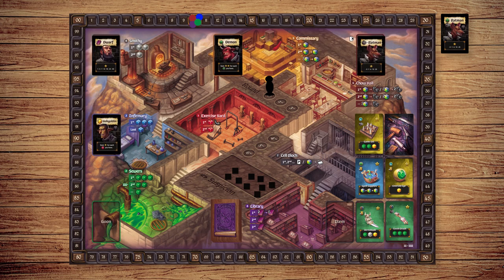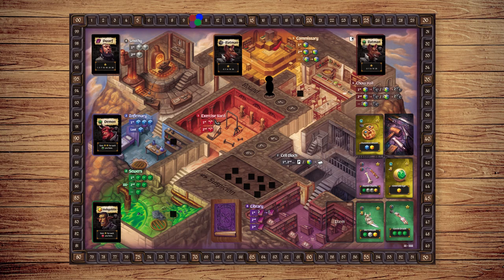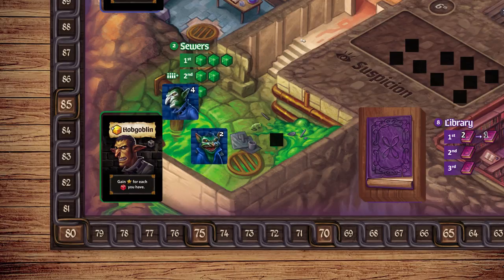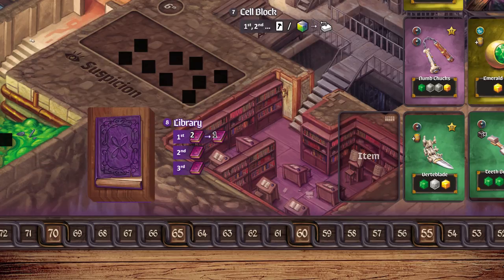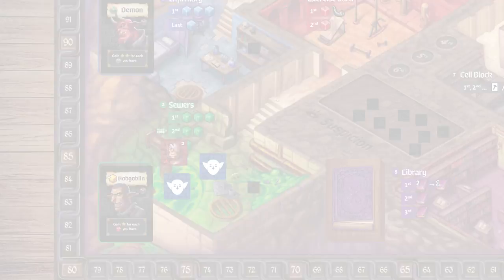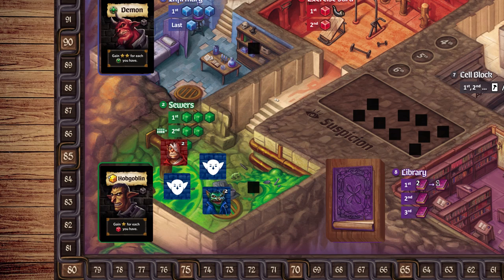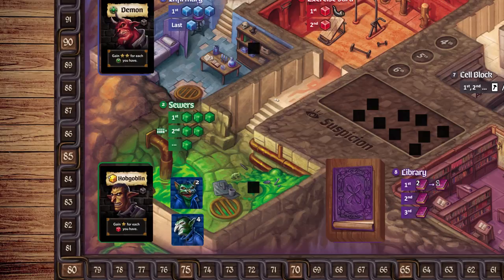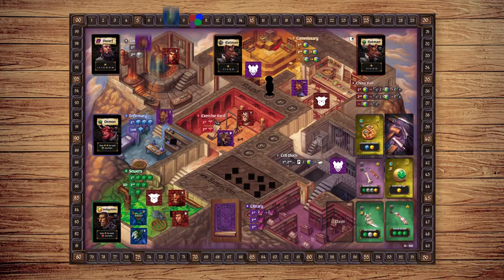During the Roll Call Phase, players place crew tokens onto locations around the board in clockwise order. On your turn, you may place as many crew tokens into one location as you'd like, except for the library. Each round, players may place two of their crew tokens face-down to hide their values, but also cannot place any crew tokens into a location they've already placed tokens into. The Roll Call Phase continues until all players have run out of tokens or passed.